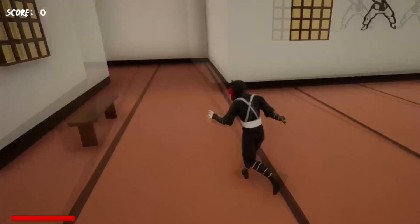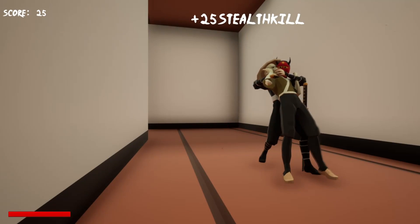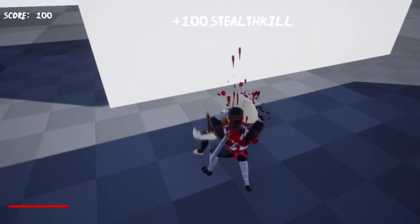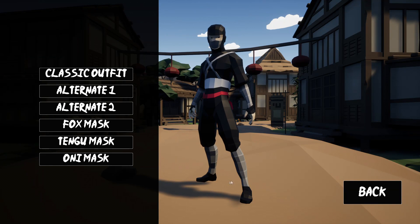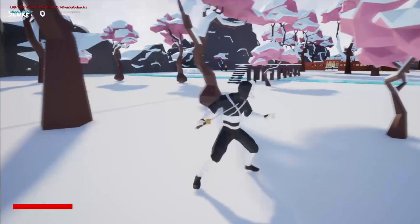Hello and welcome to another devlog for my upcoming game. I'm working on a third person stealth game where you play as a ninja assassin and complete various missions — you could be sent to kill someone, or maybe to rescue an ally. It's been quite a while since I've made a devlog, although I'm now back. In this devlog, I'm going to go over the process of how I added some skins to my game. So, with all that said, let's get started.